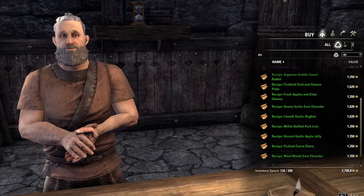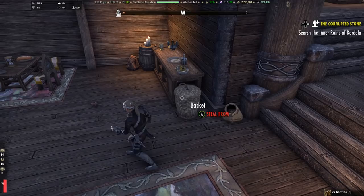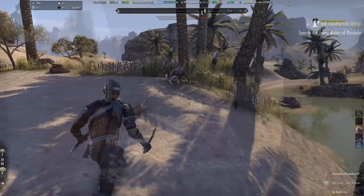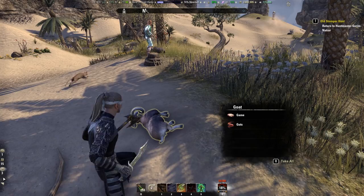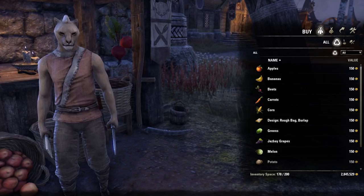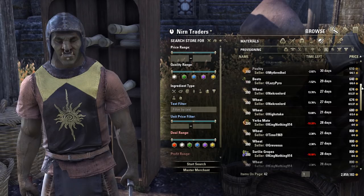After you obtain your first recipes, you need to gather the needed ingredients. Provisioning ingredients can generally be found by searching barrels, baskets, and crates in Tamriel. Meat can be gathered from various creatures throughout the world — for example from elk, deer, rabbits, goats, chicken, and many more animals you can hunt in overland zones. Grocery stores also sell ingredients but have a limited selection and are not cheap. If you have some gold you can purchase ingredients from Guild Traders, or if you take your time and just play the game you will acquire a lot of ingredients over time.